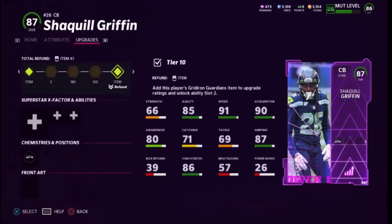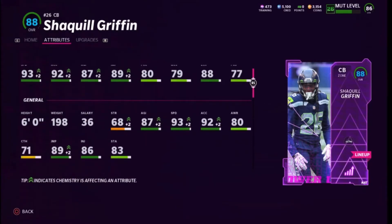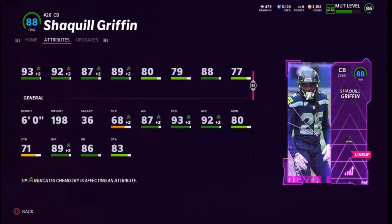This card is probably one of the best CBs out there right now for the Gridiron Guardians. With the theme team boost and without the blue cards, we've got 93 speed, 92 acceleration, 87 agility, 89 jump, 80 play recognition, 79 man coverage, 88 zone, and 77 press. I play zone a lot more than man, so this is obviously going to be really clutch.